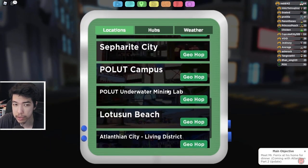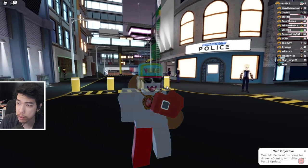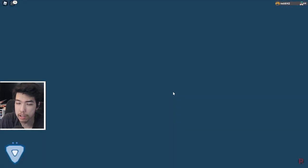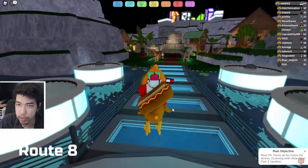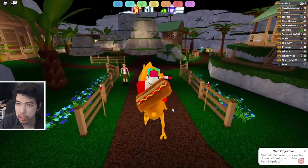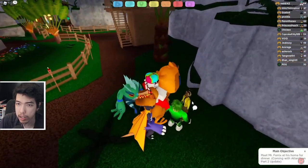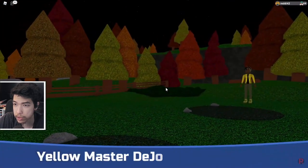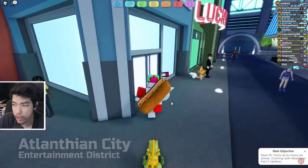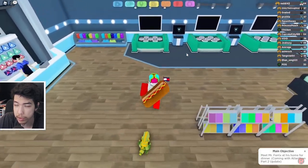The last trainer is the Yellow Master on Route 8, in the submarine area. Head straight and you should see the Yellow Master across from you. Keep heading straight to the right and you should see the Yellow Master there — fight them and beat them as always.